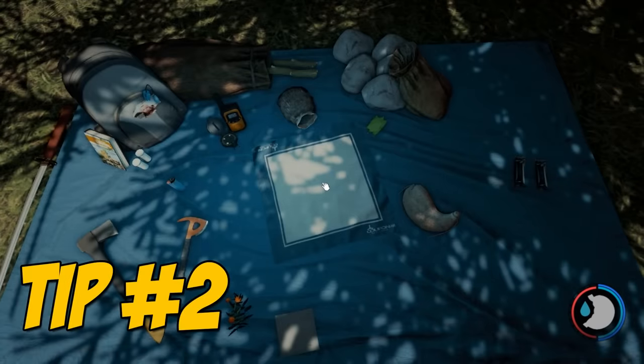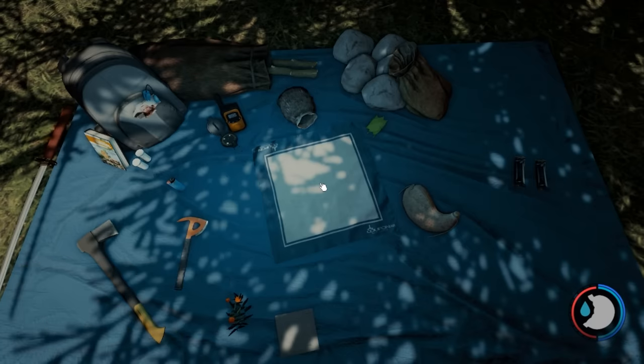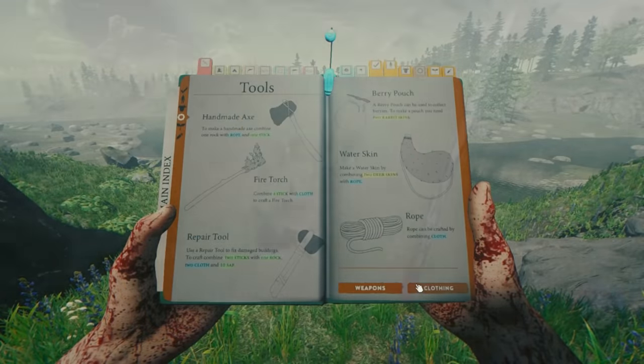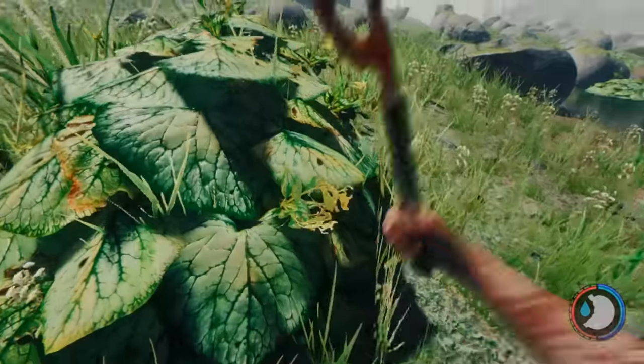Early in the game you want to go ahead and try to make a stick bag, a rock bag, a water skin, and a berry pouch. Each of these will help you carry more supplies, and the berry pouch allows you to carry blueberries which can serve as both a food and water source. To craft each of these items you will need rabbit skin, so early on hunting rabbits is going to be a critical thing you need to do.